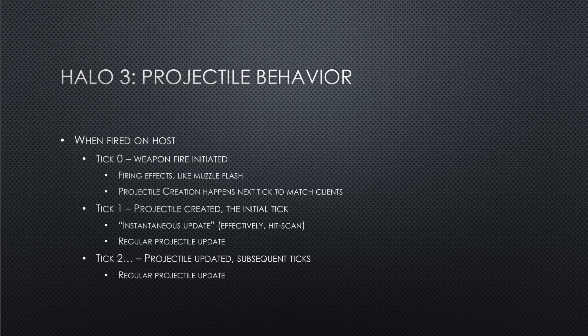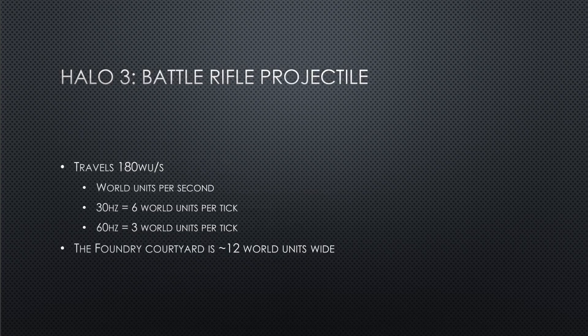How does weapon fire behave on the host? At tick zero the player pulls the trigger and there are firing effects like the muzzle flash, but it's not until the next tick that the actual projectile is created. This helps better align with the client experience, since the client has to tell the host it pulled the trigger on that tick. On the next tick the projectile is created and goes through its initial tick behavior, which for the Battle Rifle includes an instantaneous update — effectively a hitscan of sorts — and then also a regular projectile update. At 30 Hz that initial tick looks at the next 6 world units to see if it collides with anything, and at 60 Hz it looks at the next 3 world units, because it updates at twice the frequency. No information is being lost — it's just looking at a different range.